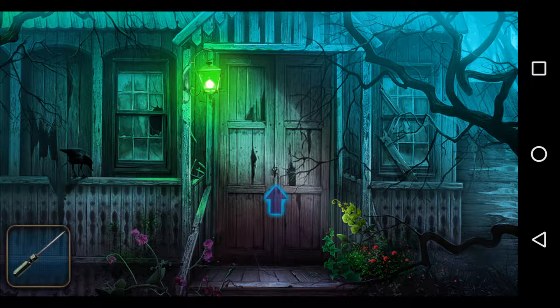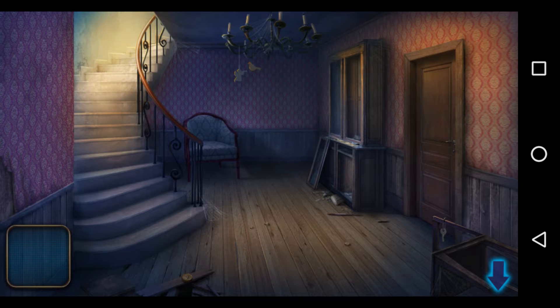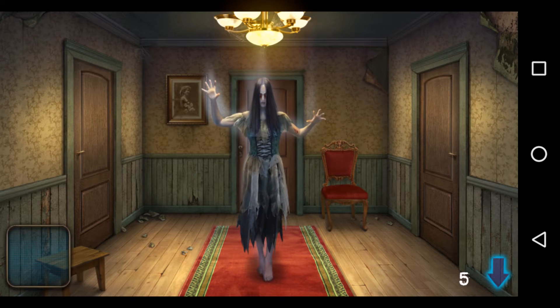This looks like a puzzle now. We have moved inside the house and we can see a stairway leading to a room which is filled with lightning. We have a closed, locked door here. Now I would move to the stairway.